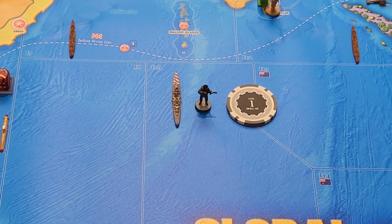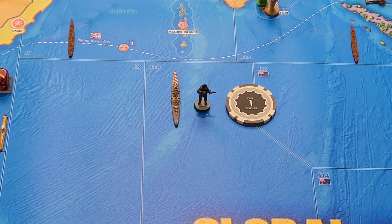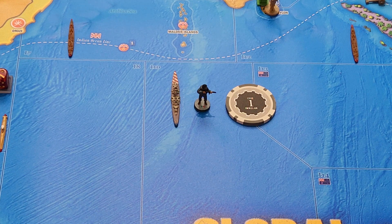Purchases. I have 10 IPP to spend. I'll purchase one ranger for 4, and I'll complete construction of the heavy cruiser for 5. That's 9, and I'll save 1 IPP.